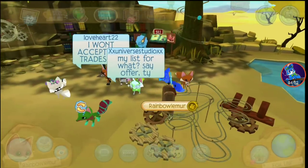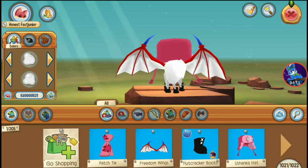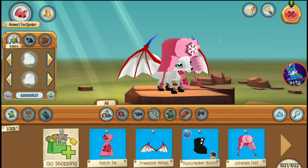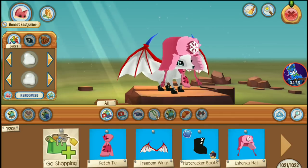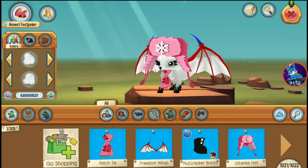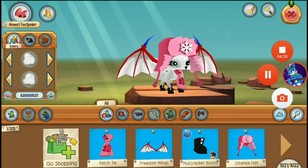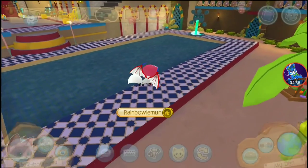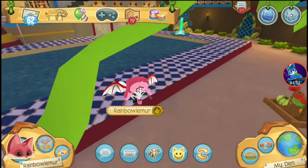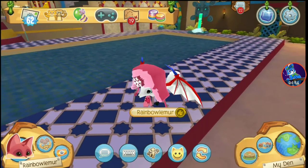The next one is Bepper. There is no arctic fox in this game, so I'll use a regular fox. Here is Bepper's main look in Play Wild. I'm using a patch tie and freedom wings since that's the closest thing I have, nutcracker boots, and a pink Yushinka hat. Since there is no magenta color in Play Wild, this is the closest I'm using. Like I said, this is not a very accurate rendering, but this is the closest I can do.